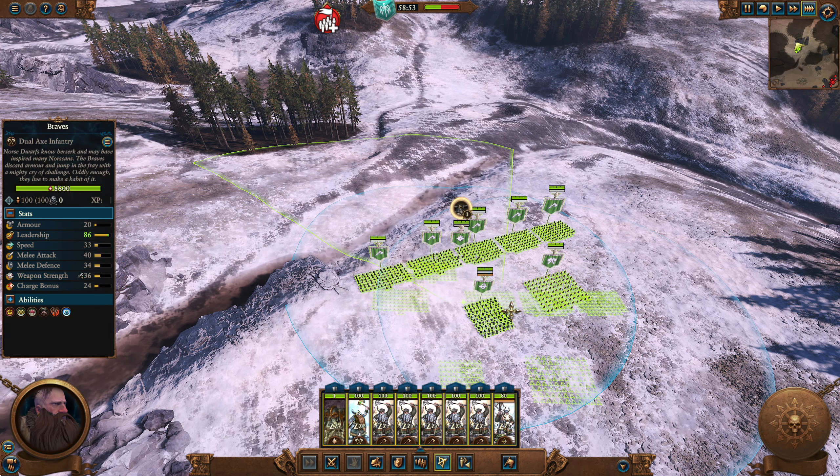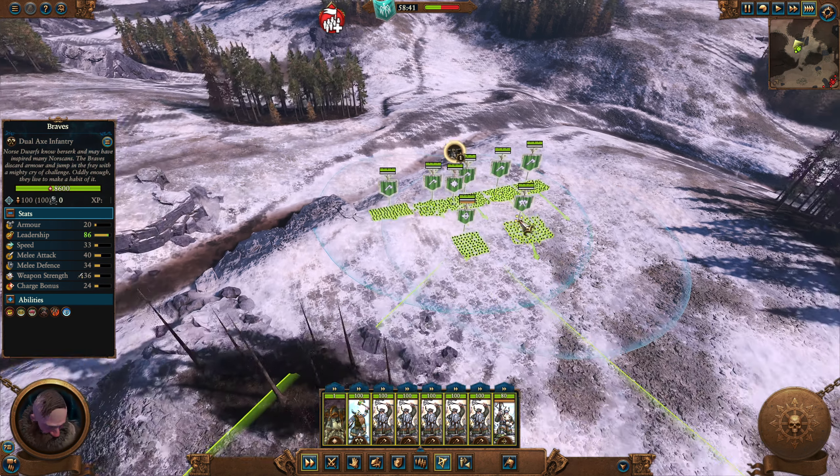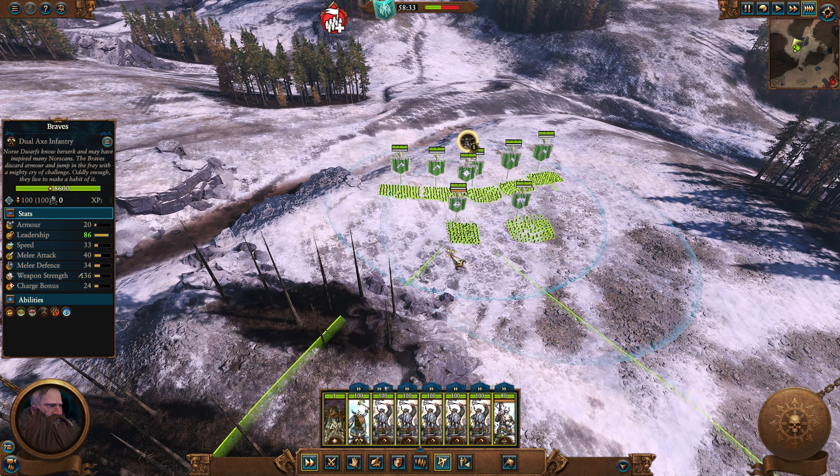I could just utterly turtle in this corner — it just provides complete cover on one flank. They are still just about coming uphill at me, though. I don't know if it's enough. These guys' job is going to be to go in. The Braves are anti-infantry, so they will go in wherever there's a weak spot. They do get some nice things.